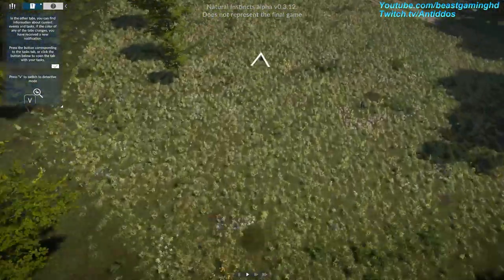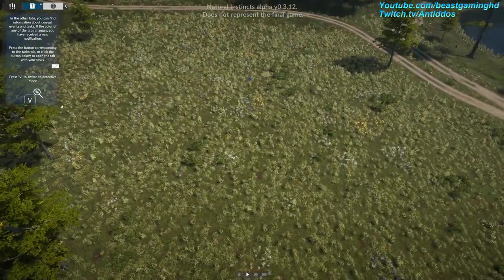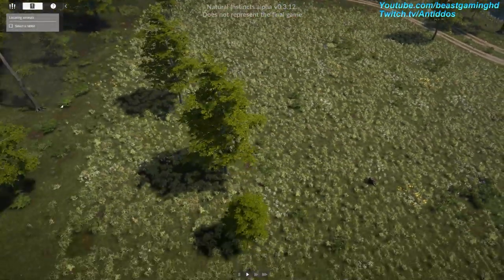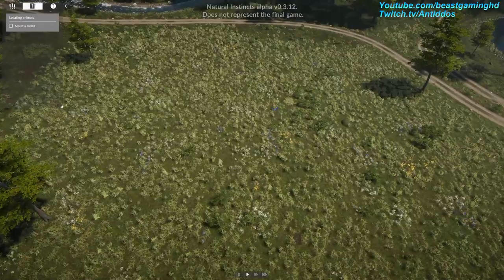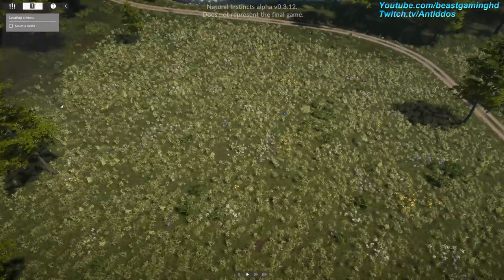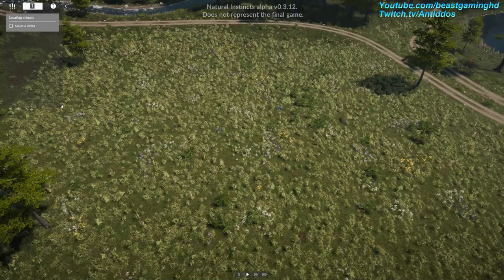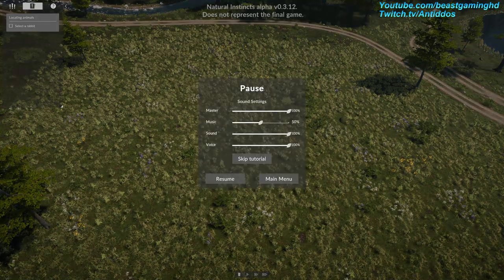Once you know how to control the camera, your first task is to look around the map and find the rabbit. This fluffy animal is certainly gambling somewhere in the grass. I wish I could use right-click to do that. Oh, there's no keybind option.